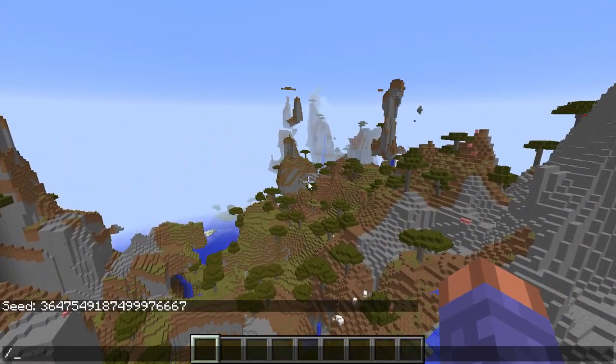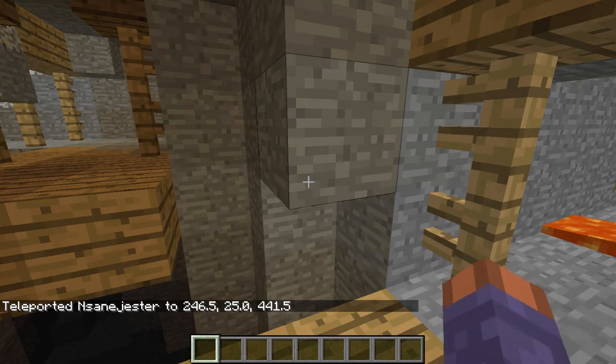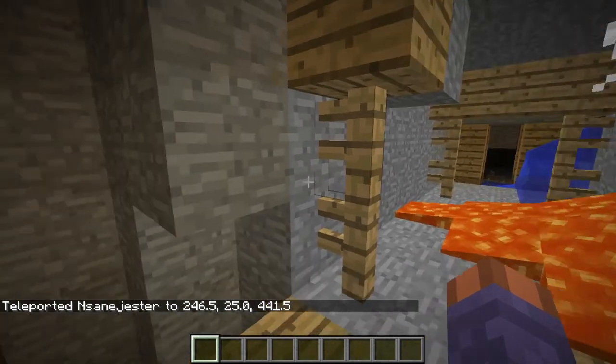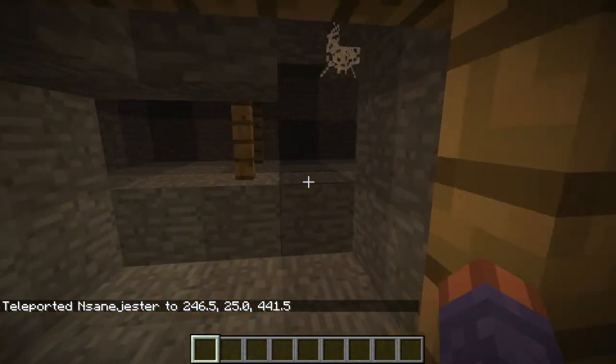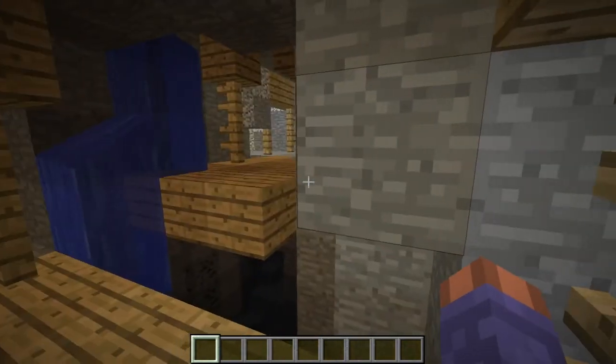The next feature is at coordinates 246, 25, and 441. This is relatively close to spawn — this is the closest mineshaft. In that whole savannah plateau area, I believe there were four mineshafts.